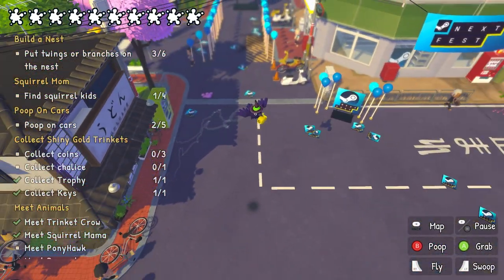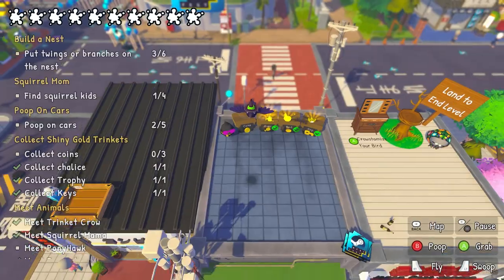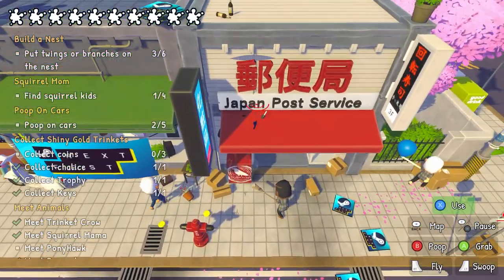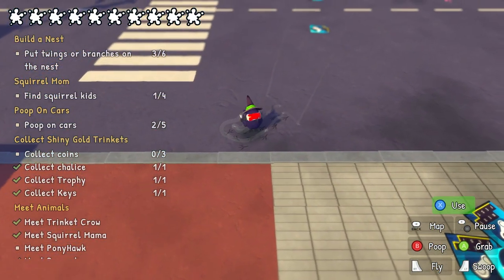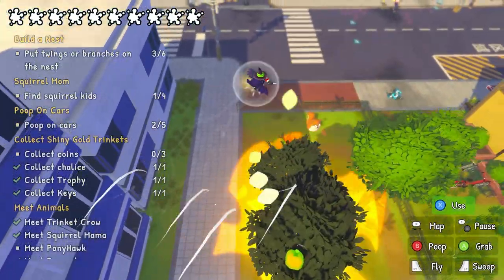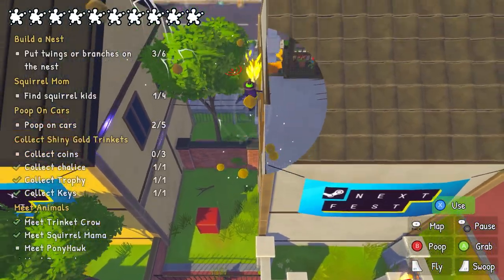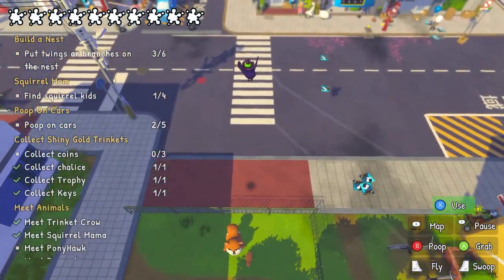Grab it and run! There are heaps of balloons there. We've got a gun — well, not really a gun but a flamethrower. Can we burn everything? Oh we can! Come here — to be an absolute menace. I think I might have just set that building on fire!